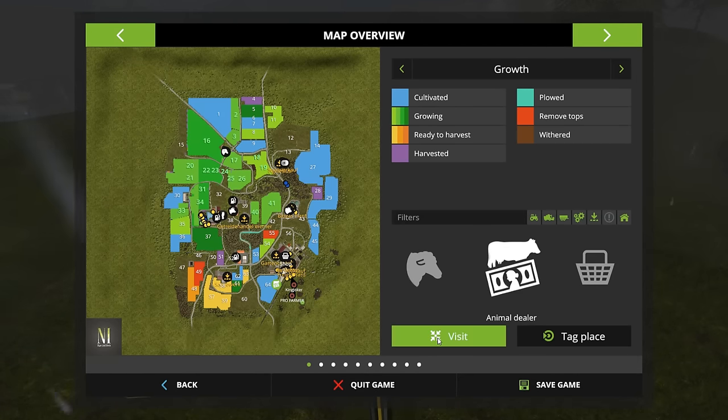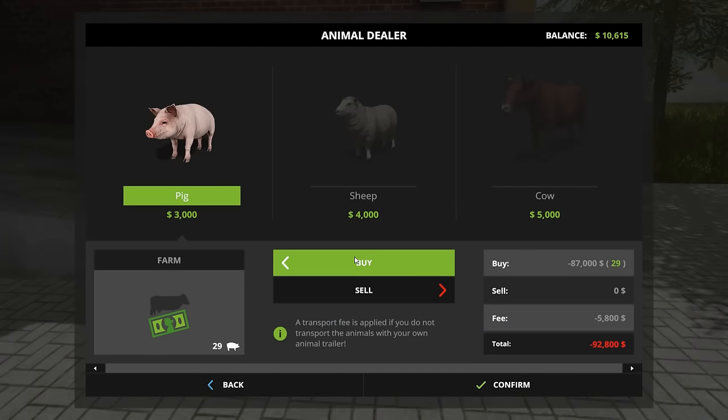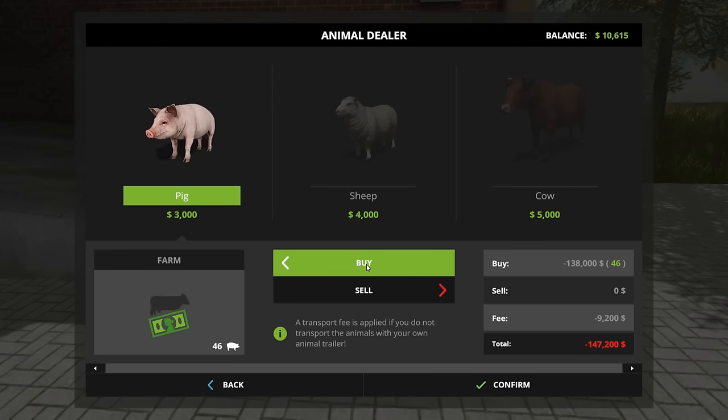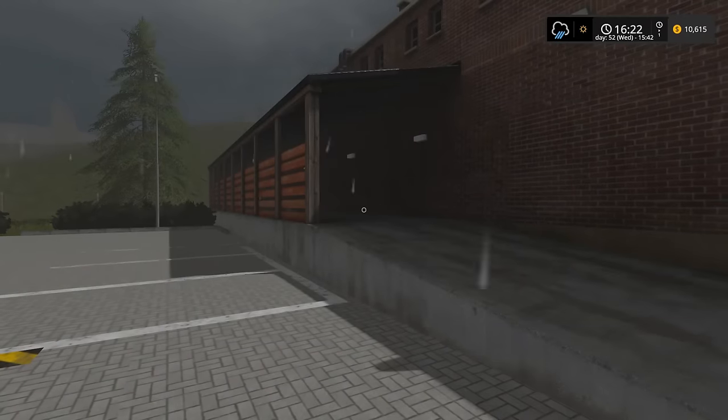Let's see — there's the animal place. So we can just go here and buy as many as we want. I think it tells you the delivery fee — $9,800. So that is your delivery fee, which actually isn't really that bad when you think about it. Anyway, definitely don't want to be buying that many animals.